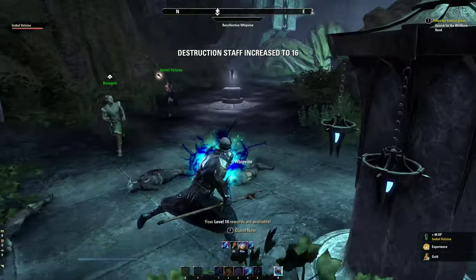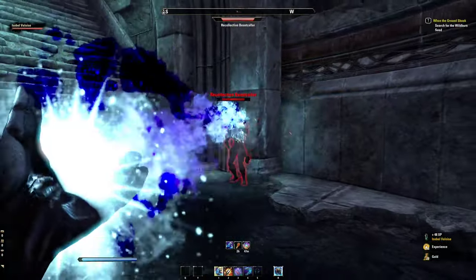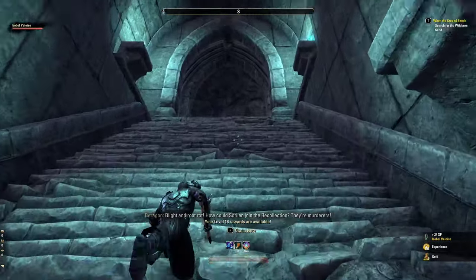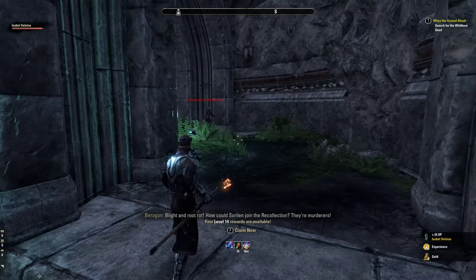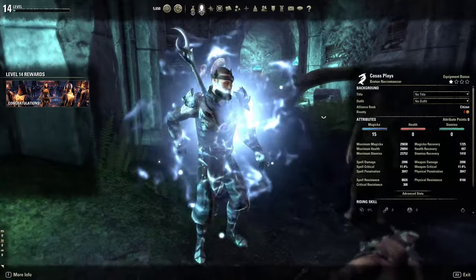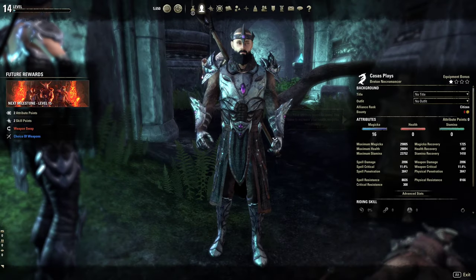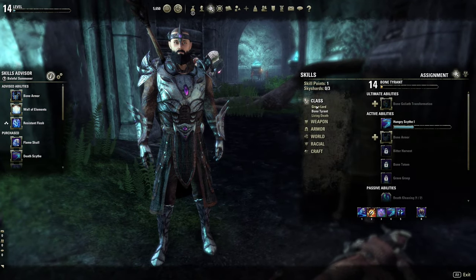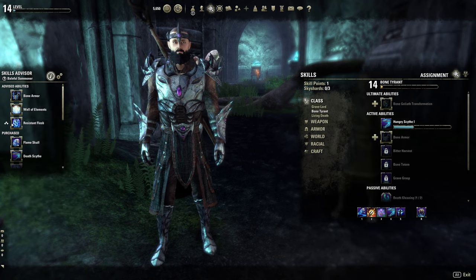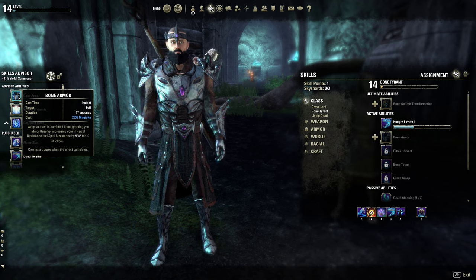Bone Tyrant increases to level 14. After getting this kill, I claim the next level and also get a skill point. Looking at advised abilities: Stability, Resistant Flesh, Bone Armor for physical resistance. Checking if there are certain ones that allow more summons - Desecrate the Ground looks interesting. The Ricochet Skull and the skeleton leap ability look good together: the skeleton leaps to you sacrificing fallen souls to increase damage done with class abilities and damage over time by 15 percent for 17 seconds.